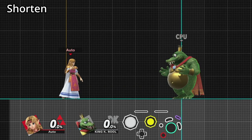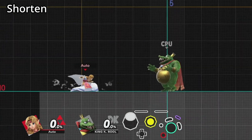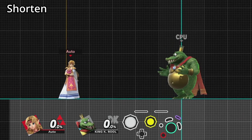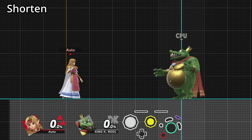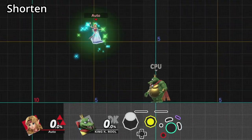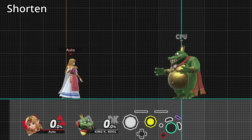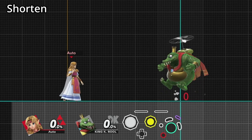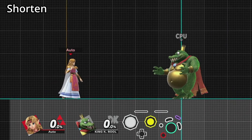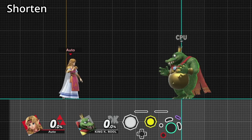Shortening is a way to make your recovery less predictable by decreasing the distance it usually travels. A large number of recovery specials in HDR were given a way to shorten. For the teleports and Spacey's side Bs, you shorten by pressing the special button again after starting the movement. For most other characters, you can shorten your recovery by pressing the shield button. Some characters can also end their recoveries early by pressing the attack button, but this method is pretty uncommon.